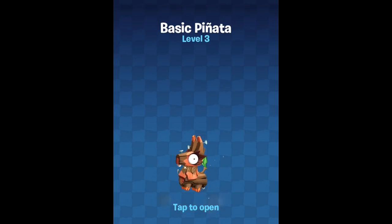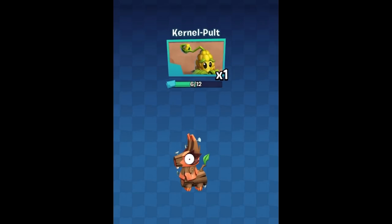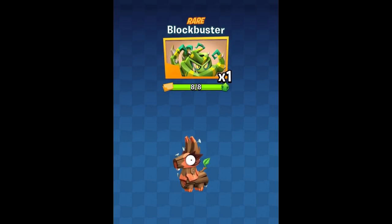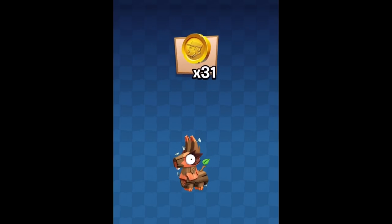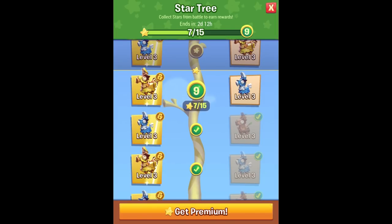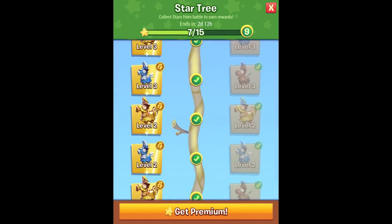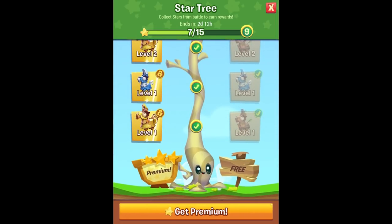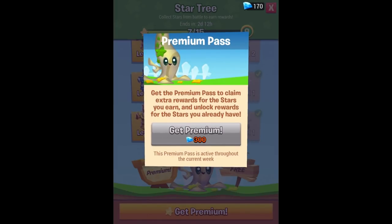We can also claim some rewards over this way. We have level three. Basic piñata — tap to open. One for Bonk Choy, one for Colonel Pult, one for Spikeweed, one for the Blockbuster as a level up, and we get Starfruit! Yes! 31 coins. Two new plants out of that: Spikeweed and Starfruit. Very happy to see it. We are about halfway through getting the next one. I have two days and 12 hours to figure out how to get 300. I guess you have to pay 300 gems every week — that's a little crazy.